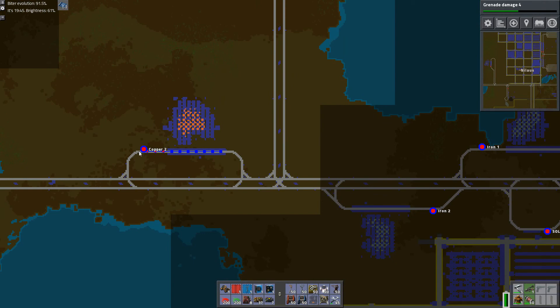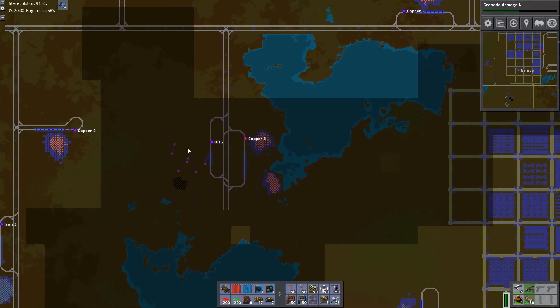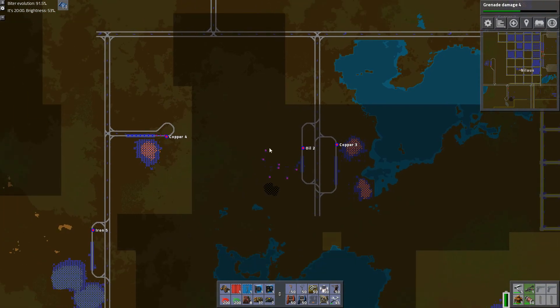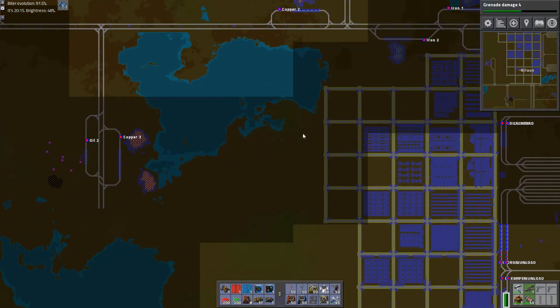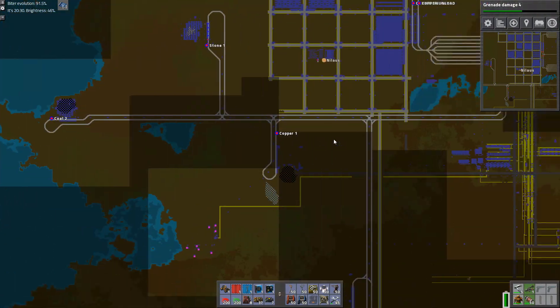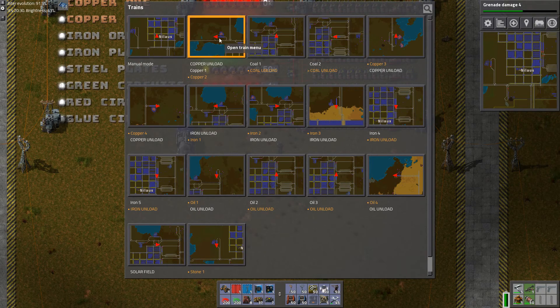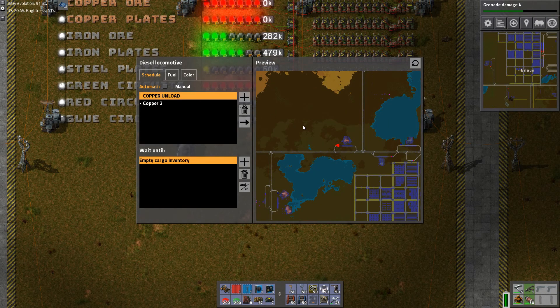Copper is up here, not doing much. Copper 3, copper 2, copper 4 has a train — but copper 1 is dead. Let's find the train for copper 1 and 2, and delete copper 1. There's no point in having that. Okay, so the cargo is full.